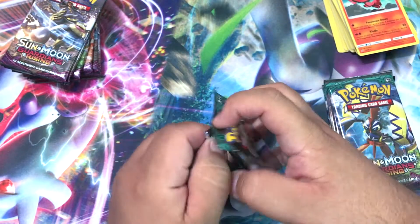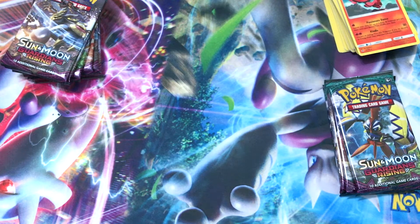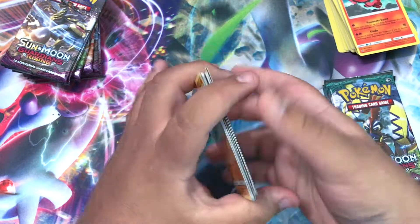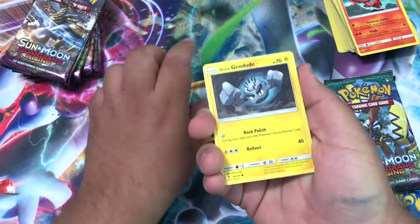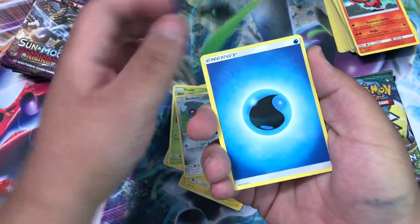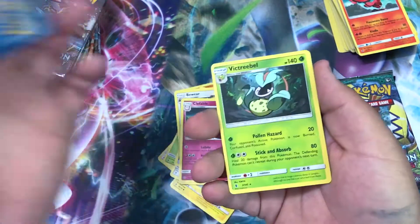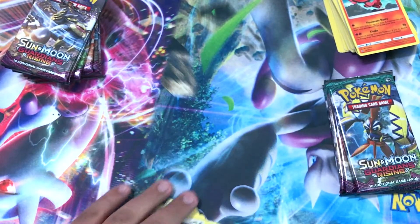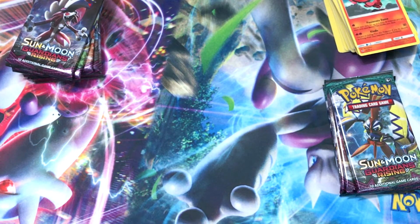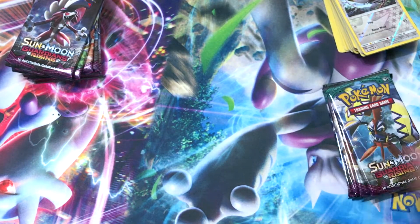Alright next pack, hopefully get something good - we haven't had any ultra rares yet. We have a Barboach and an Alolan Geodude, a Fletchling, Petilil, Beldum, Water Energy, Bewear, Dhelmise, Clefable, Fomantis reverse, and our rare is a Victory Bell.